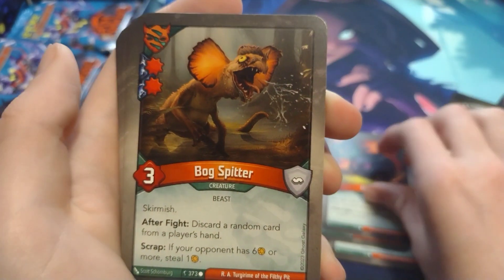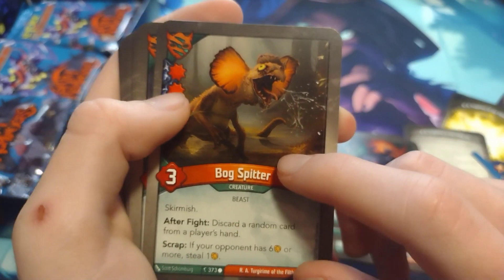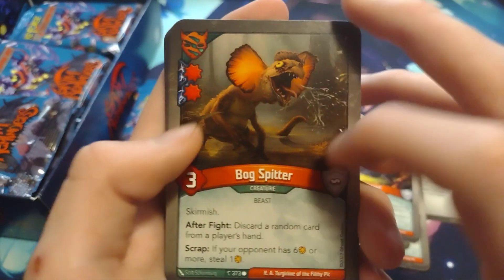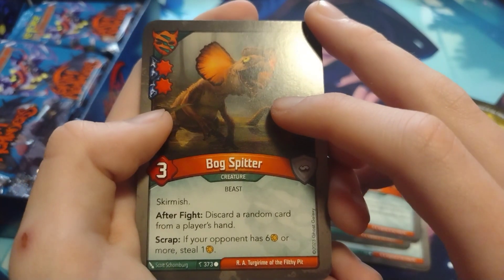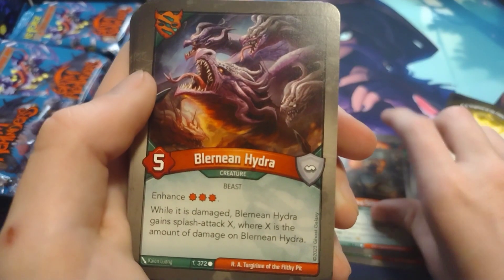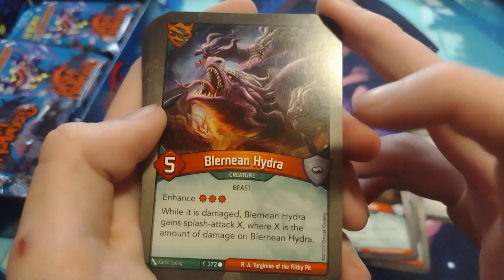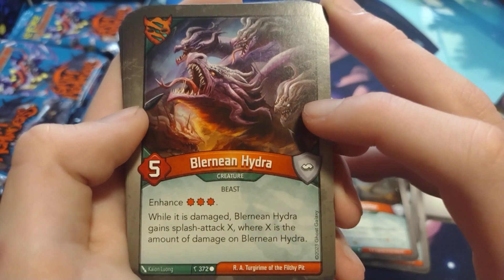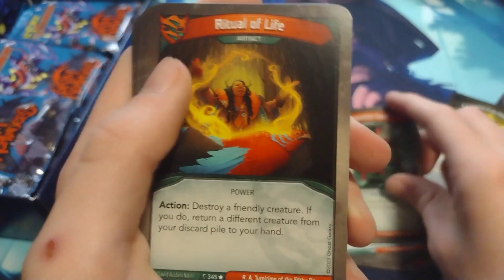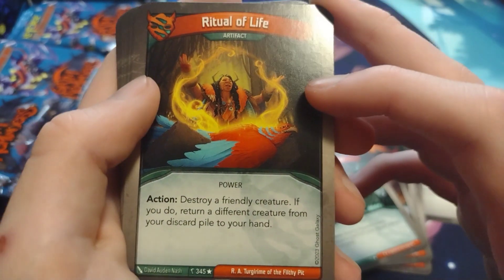Flimf — nice. Bog Spitter with two damage pips — that's pretty cool. One thing I'm really excited for in this set is all the enhancements, because there's a lot of cards especially in Geistoid that enhance other cards. After fight: discard a random card from a player's hand; scrap if your opponent has six amber or more, steal one. Blurning Hydra — enhances three damage pips, and while this card is damaged it gains Splash Attack X where X is the amount of damage. Ritual of Life: destroy a friendly creature; if you do, return a different creature from your discard pile to your hand — interesting.